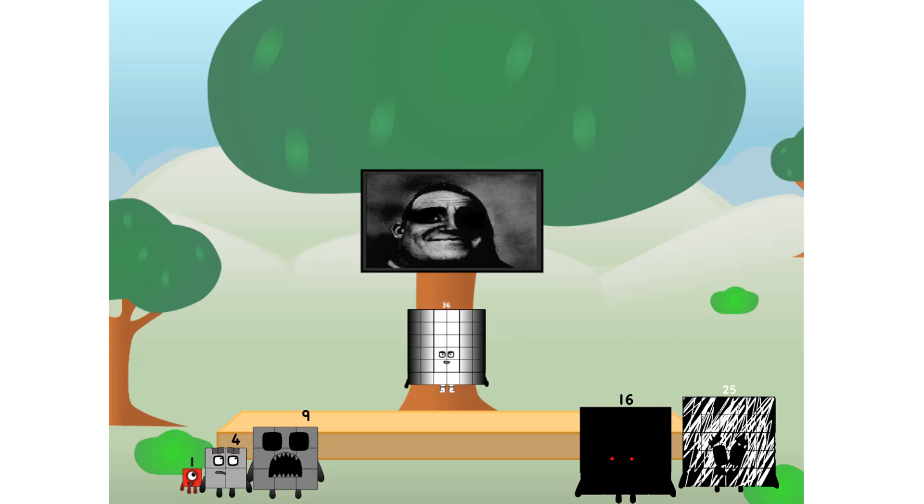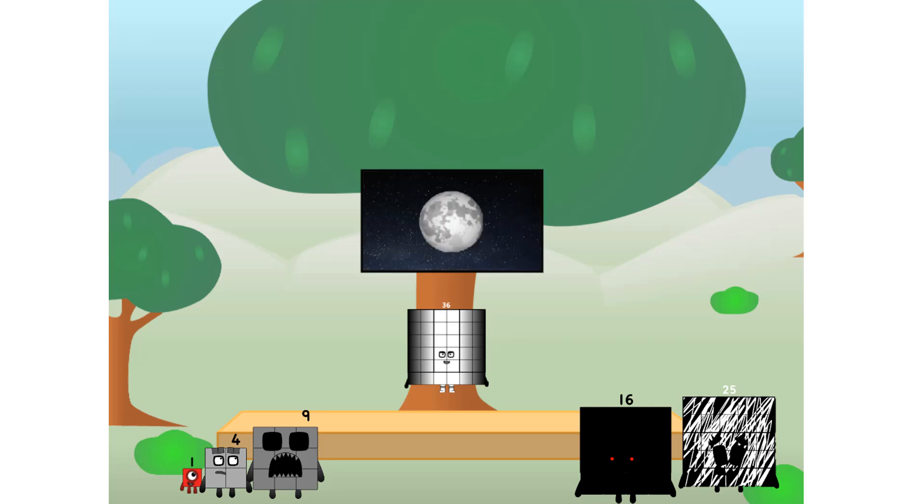Well, I say it's time to tackle the ultimate round thing — the moon. Let's solve the puzzle of how to put a square on the moon without using rockets, square power only. Why? Because it's fun to try.